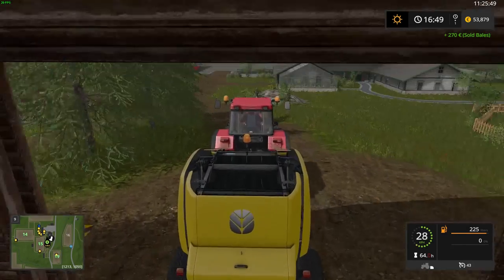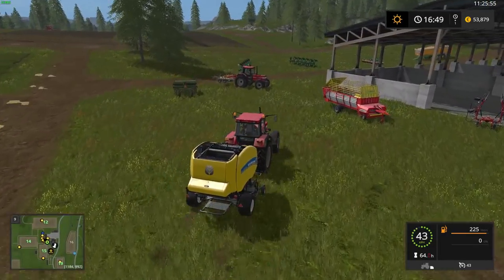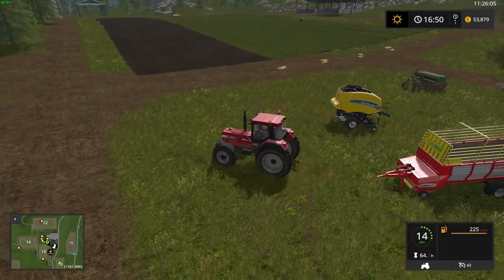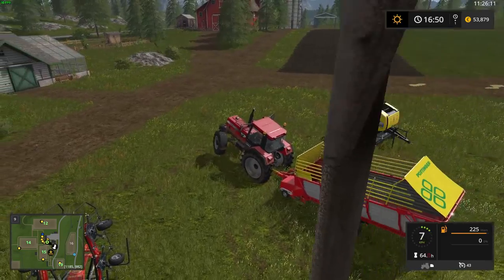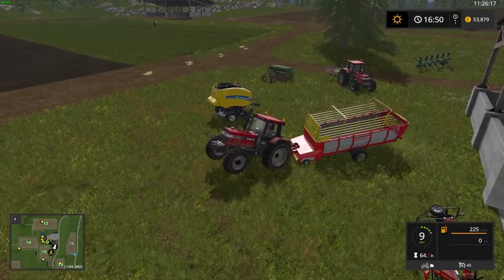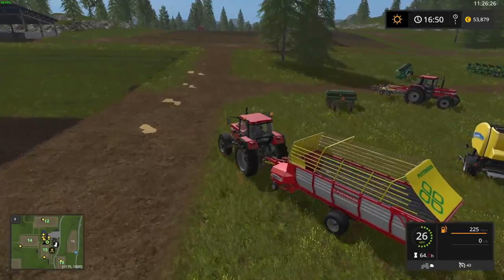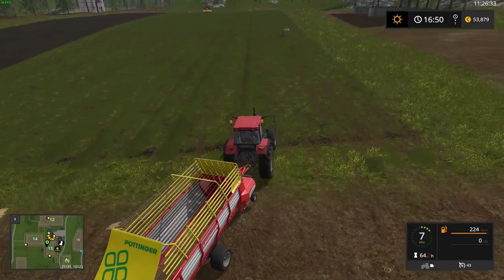That was it for baling grass. Now I'm going to show you guys the loading wagon — it's almost the same. You need to go over the pile, but you don't make bales because this is a loading wagon, not a baler. Just equip it. I went a little bit too far forward on my tractor there — but it worked out fine.